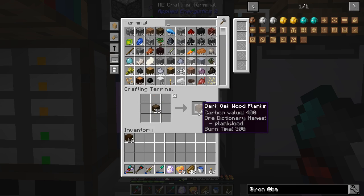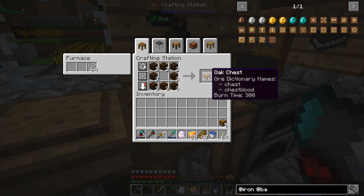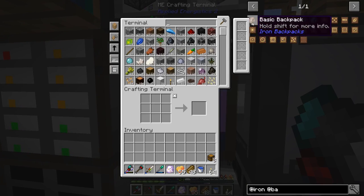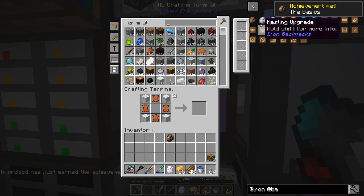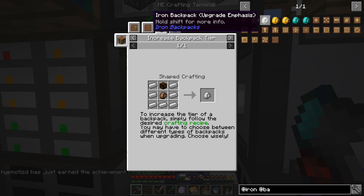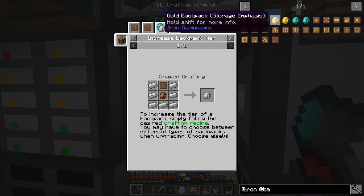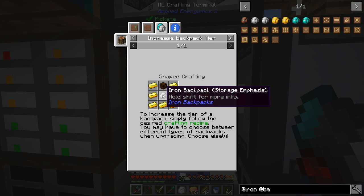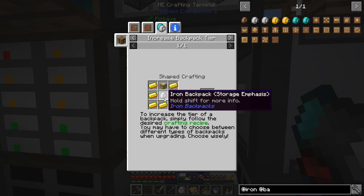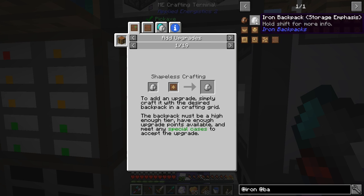We need to get ourselves a bunch of wood. I'm going to turn those into vanilla chests — I don't know if it really matters — and there we go, there's eight vanilla chests. So let's make the basic bag. I think this is where the path changes initially — we can do the storage emphasis or the upgrade emphasis. If we want to do a storage emphasis gold backpack, it looks like it has to have a storage emphasis iron backpack. So either we go all the way with storage, or all the way with upgrade emphasis. We're going to do storage first, just to get an idea of how much these bags hold.